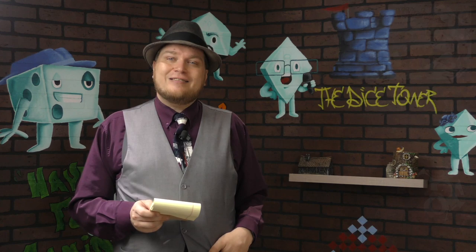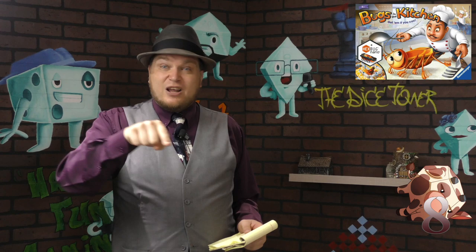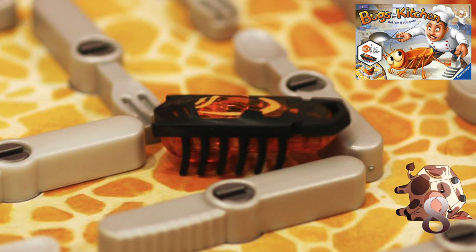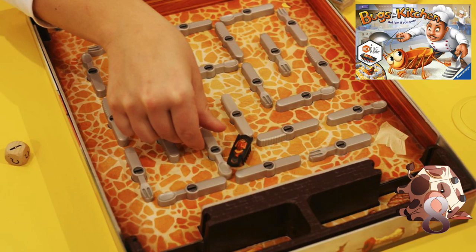Number eight is Bugs in the Kitchen. Those little animated cockroaches — the bugs with batteries that just run around and skitter — well, Bugs in the Kitchen has one of those. You roll a die and manipulate utensils, forks and spoons and knives, to make a path so that the bug will go into your opponent's bin, or if playing the other way, into your own bin. Either way, it's silly fun with very high replayability; you play it over and over with kids and families.